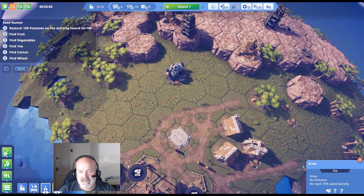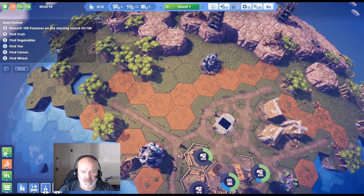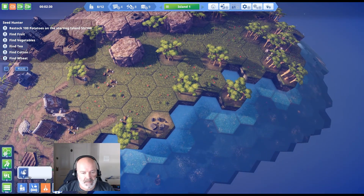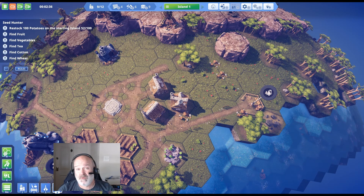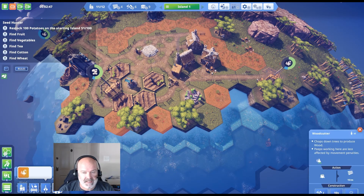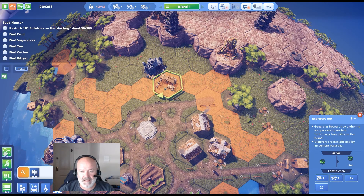You need roads connecting to every building. I also want an explorer and a library. We need wood manufacturing — let's put up a woodcutter. I'll put one over here as well. They chop down trees in the area and replenish them — though if I chop the forest down, they won't come back until later. A woodcutter right here would be good because the others are too far away. Let's also make our explorer, which will gather science.